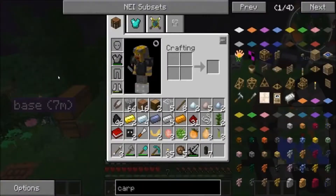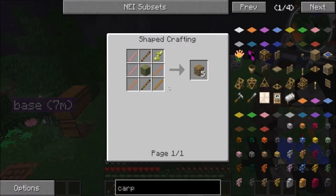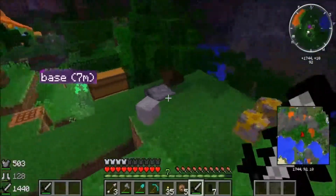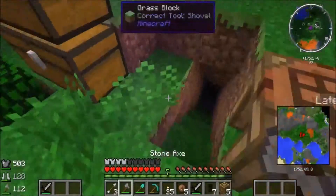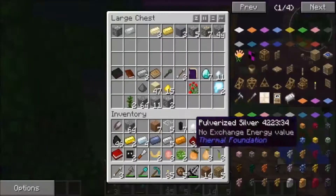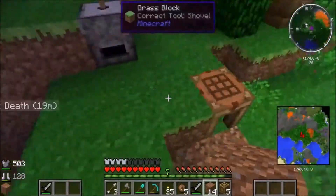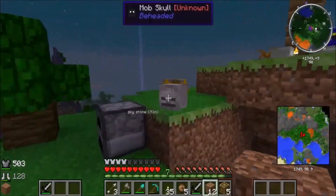I think we should make our base. We don't have a base yet. I've actually been looking at the recipes and I want to make some carpenter's blocks. I need a hammer — I've actually never used carpenter's blocks but I'm pretty sure I need a hammer to change it to what I want. I do want to get a sustainable source of food other than going around picking stuff all the time.